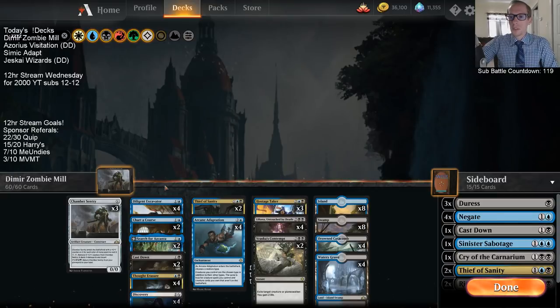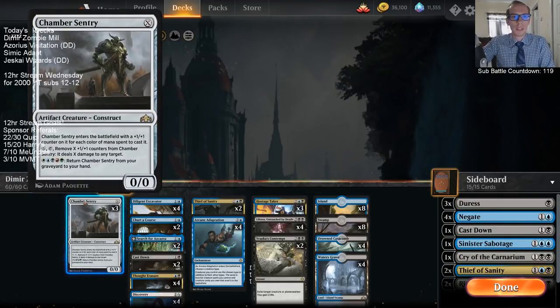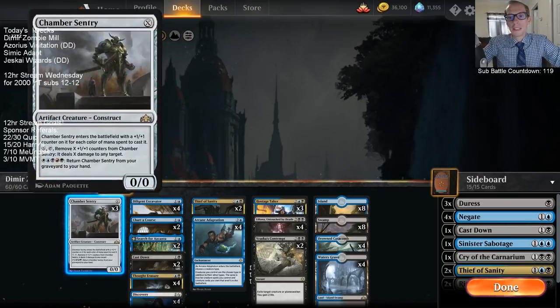Let's go through the combo cards one by one. We need the Diligent Excavator in play - whenever you cast a historic spell, target player puts the top two cards of their library into the graveyard. Early on you can target yourself to turbo-mill and flip your Azcanta faster, and get Chamber Sentry in the graveyard. You want Chamber Sentry in your hand or graveyard - you have to have it in hand or graveyard whenever you start going off. You'll be milling your opponent twice for every historic spell you cast, and that historic spell will be Chamber Sentry, which can cost zero mana.